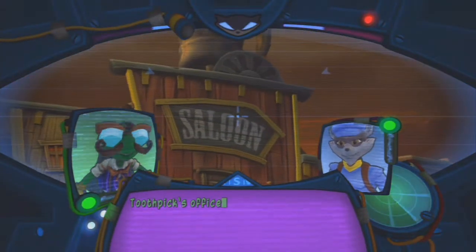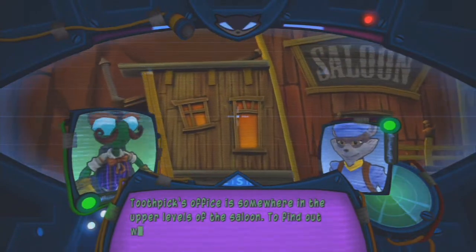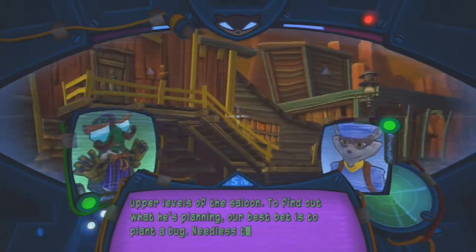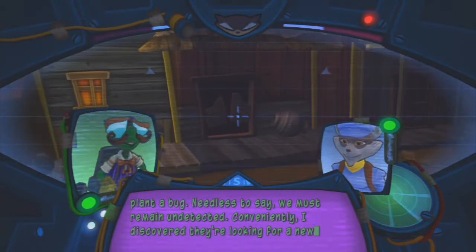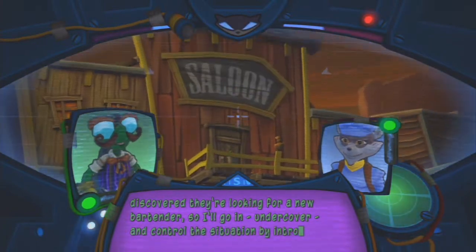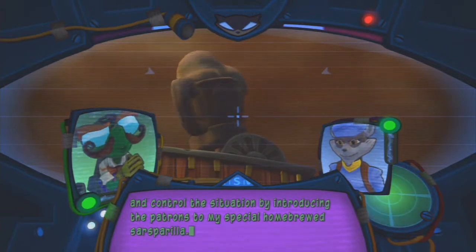Where's the Cooper? Toothpick's office is somewhere in the upper levels of the saloon. To find out what he's planning, our best bet is to plant a bug. Needless to say, we must remain undetected. Conveniently, I discovered they're looking for a new bartender, so I'll go in undercover and control the situation by introducing the patrons to my special home-brewed sarsaparilla.